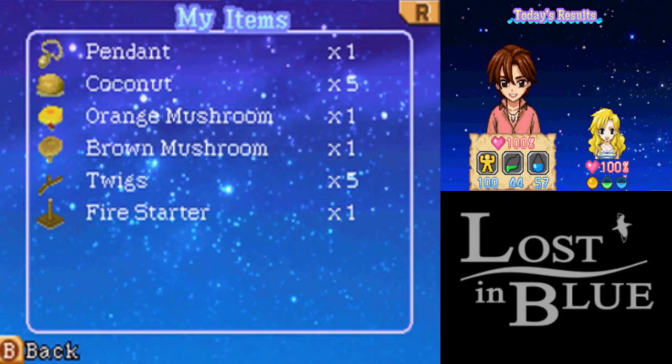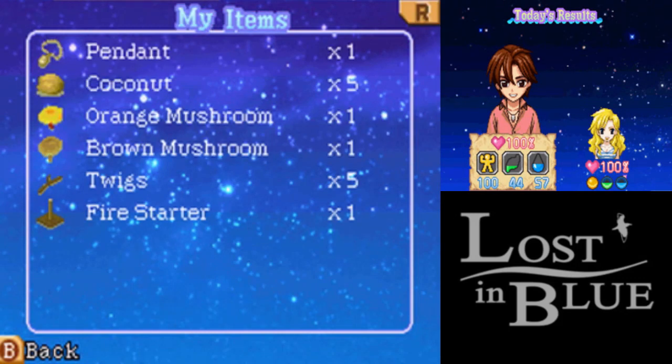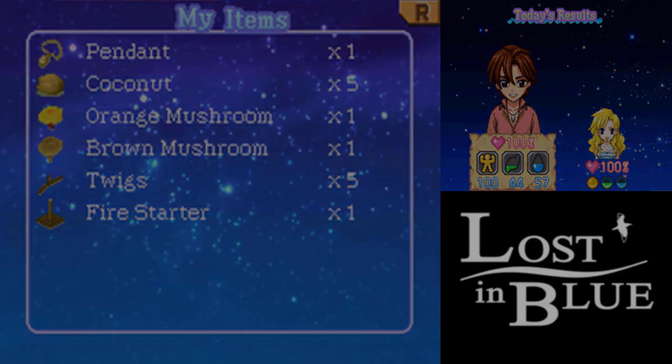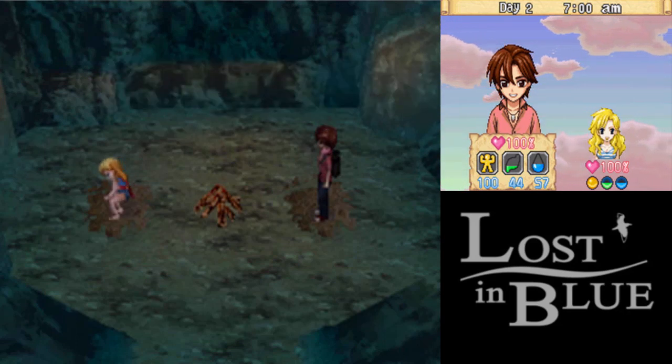Every time you go to sleep, you get a little summary of the day. Right now we're not doing too bad - we're full on stamina. Basically, as long as you have food in your stomach, you'll regain some stamina. Right now we have plenty of food, so we're full on stamina, we're kinda thirsty, and we're kinda hungry. Also, we're both at full health. Alright, we're gonna save. Unfortunately the fire went out - oh well, I'll probably get it relit later.